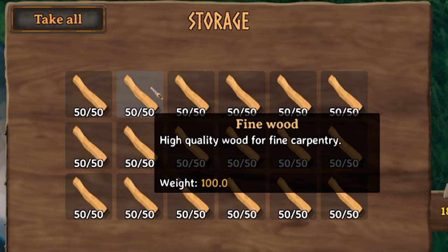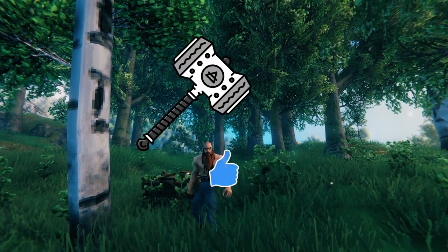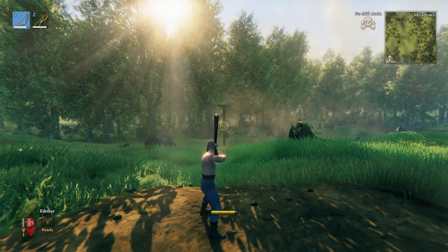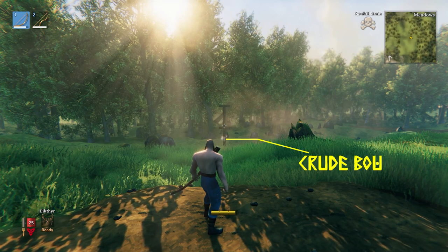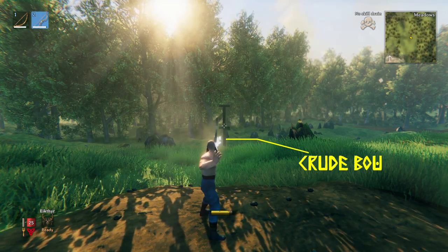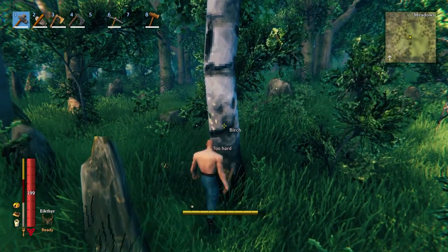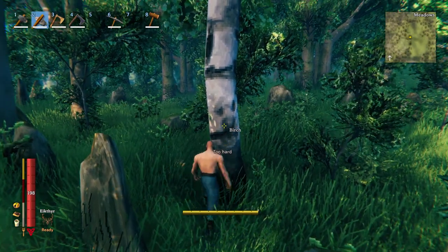Fine wood — high quality wood for fine carpentry. You need fine wood to make some of the best things in the game. During your early adventures, even a crude bow can boost your survival rate, and a fine wood bow would be even better. But you need a copper axe to cut down the birch and oak trees which drop the fine wood.